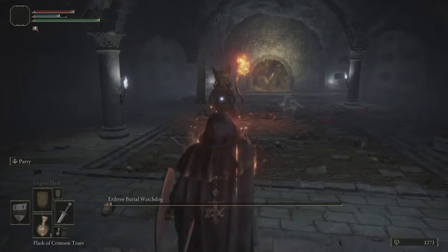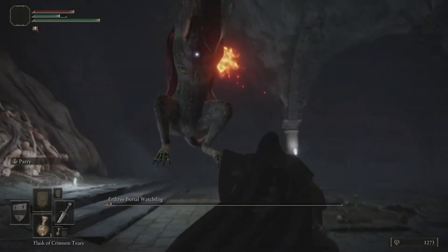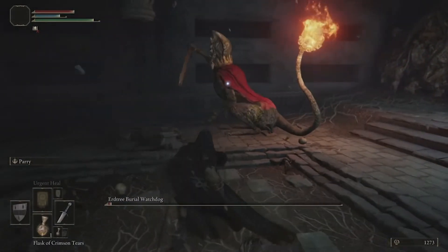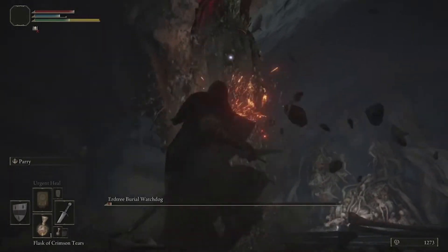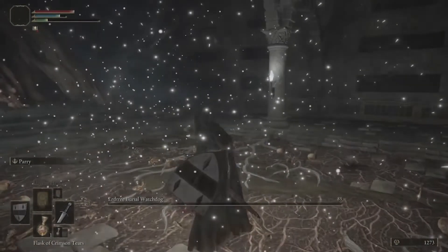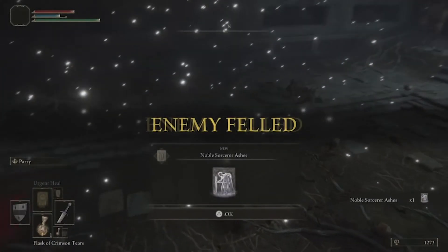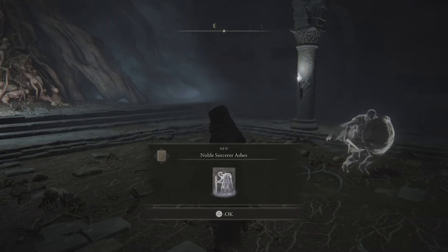If you just simply stay patient and wait for these two moves, you will beat the Burial Watchdog with pretty much no problem at all. You can be risky and run up and attack after a lot of different moves, but these two particular moves leave the most open area to get your attack in. If you enjoyed this video and found it helpful, be sure to like and subscribe to the channel. As always, go out there and find a great game to play, and have a great rest of the day.